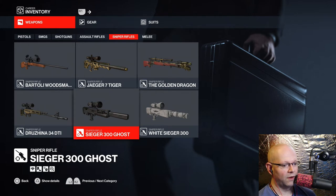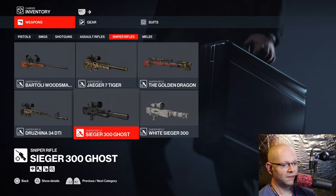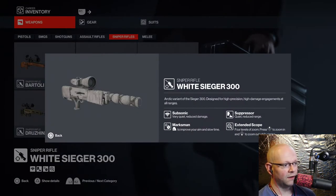I felt it was also necessary to talk about the White Seager 300 — it's literally the exact same one. Subsonic, which means it's very quiet on top of already being quiet, which is suppressed. Marksman when you gently squeeze the R2. Bullet Time, aka the Matrix slow-mo feature, comes in, and it's got the 4x zoom.